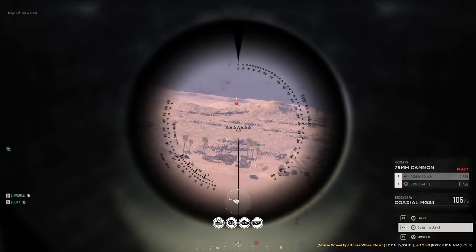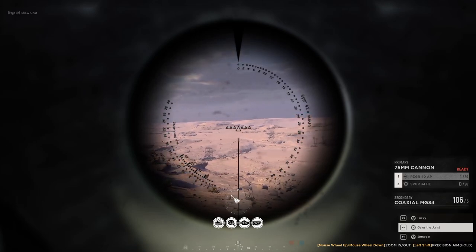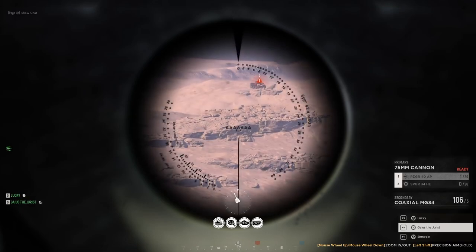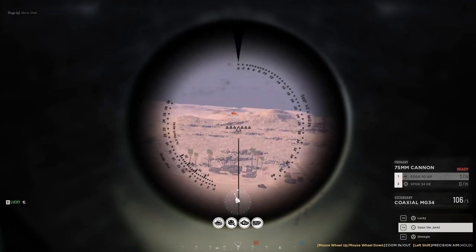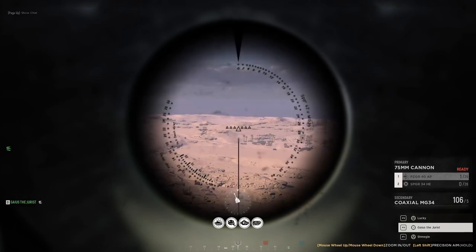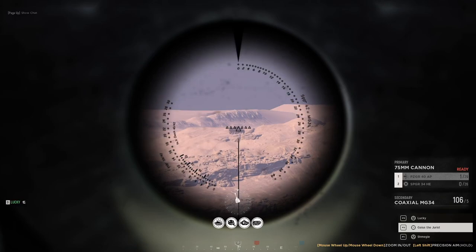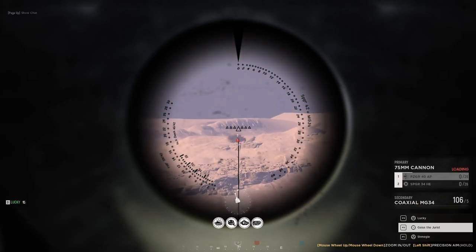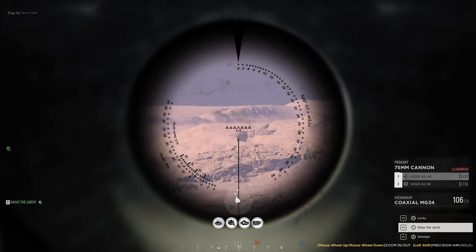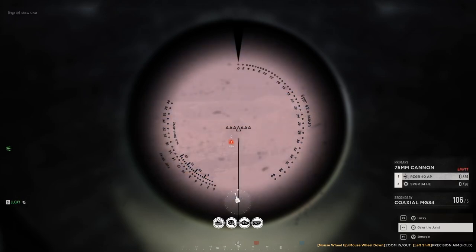Keep reversing — I'll reverse up the hill. We just need to flatten out essentially. There we go — aim a little bit higher. Deflected. Hit the back of him — get him before he gets away. No!